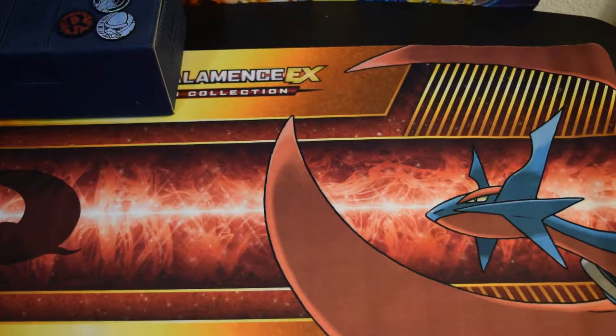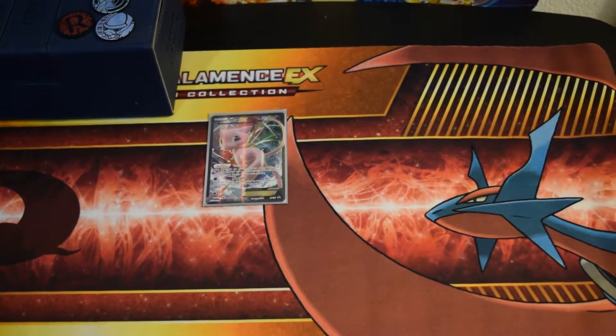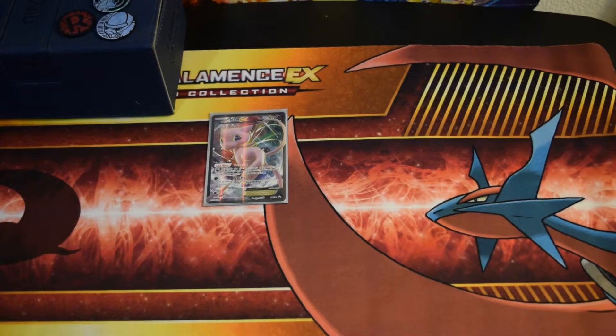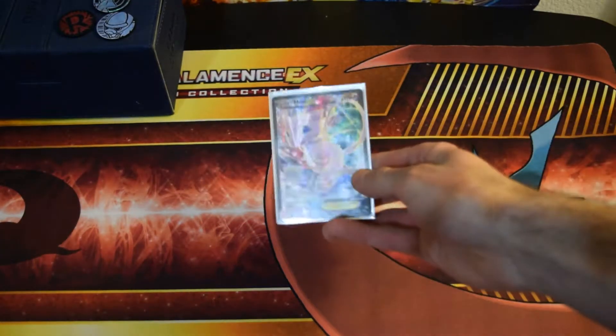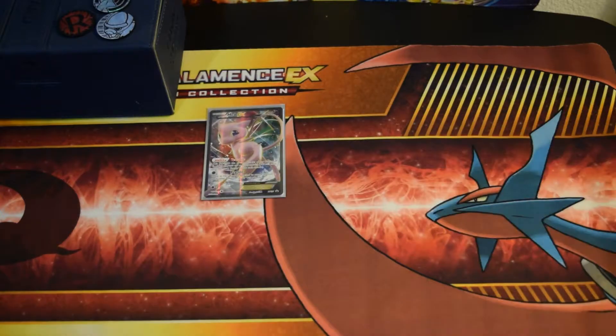So I'm just going to go through it for you, and you guys can tell me what you think. First of all, I've got a Mew EX with the Versatile ability, and it's just to have an EX attacker, basically another option. It's really nice to put it out first, so that you can put your Litwix down on the bench and really build them up.